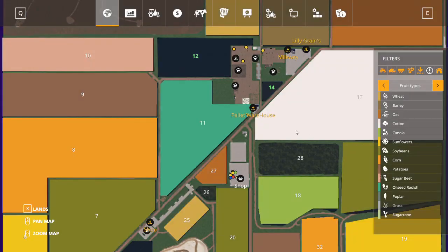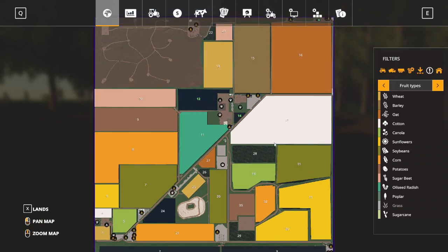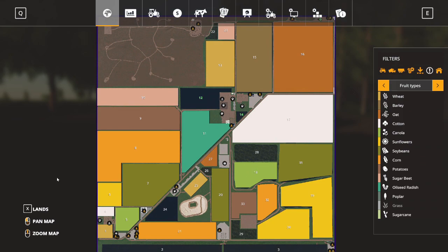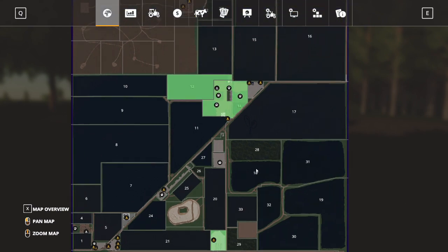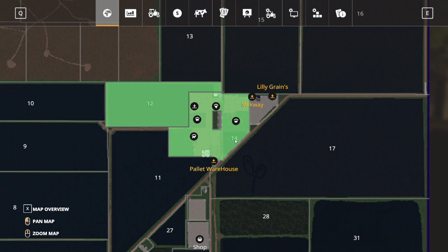Let's take a look at our fields. When we get into this really good looking map I like the way it's set up - the diagonal lines, interesting field shapes. Nothing too dramatic, very functional - what you'd expect from a UK map. For our starting farm we have field 12, field 14, and then cows, pigs, chickens, and sheep all ready to go. If you want to do cows you're lucky enough that your milk sell point is right next door. Outstanding.